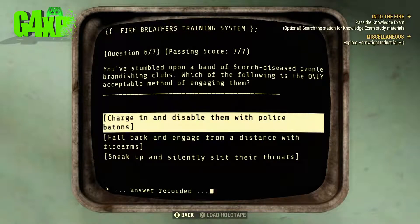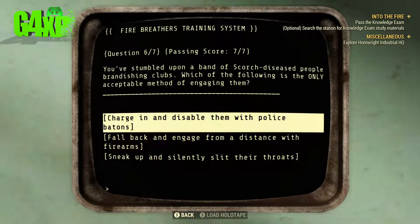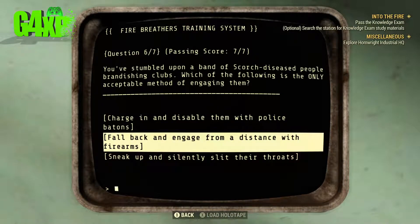Question six: You've stumbled upon a band of Scourge-diseased people brandishing clubs. Which of the following is the only acceptable method? I think we're going to fall back and engage from a distance.